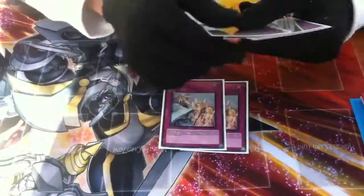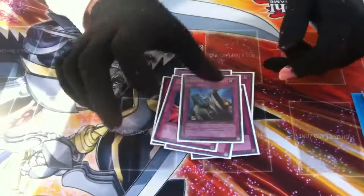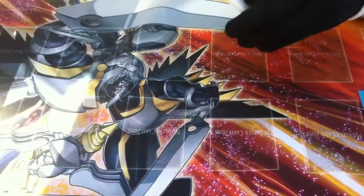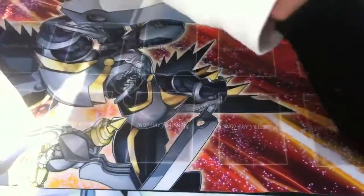And Traps: 2 Warning, 2 Bottomless Trap Hole, 2 Mirror Force, and 1 Solemn Judgment. Not Torrential because you don't want to actually get rid of your field, so 2 Mirror Force is good.